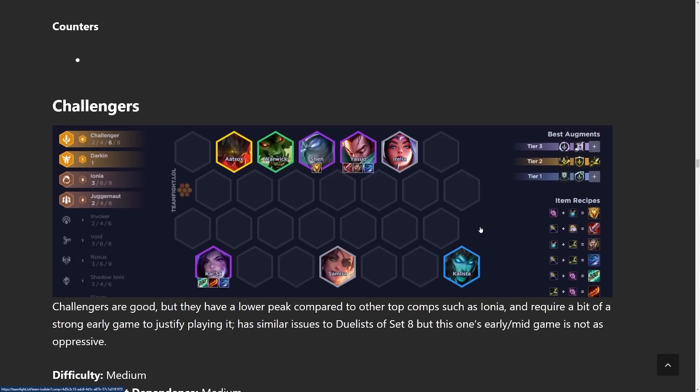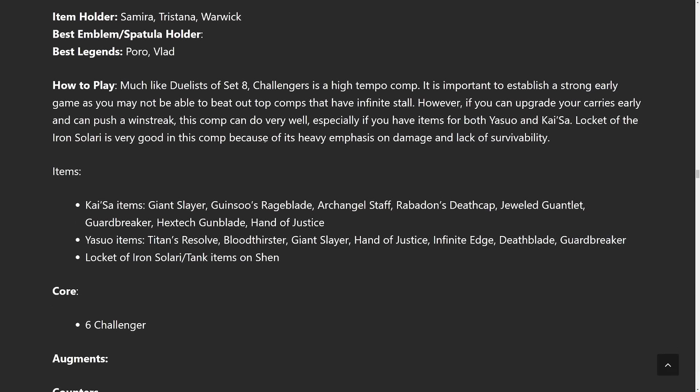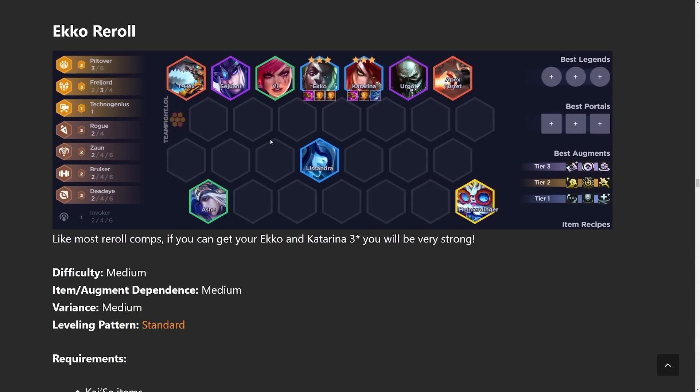Challengers are decent but nothing super insane. What's good is you have a lot of secondary carries — duo carry Kaisa and Yasuo, then tertiary carry Kalista. If you end up getting a lot of items on Kalista, run Gwen over Aatrox because you get Shadow Isles that way — Shadow Isles is really good for Kalista and stabilizes the comp super hard. The other way to play Challenger is to just reroll for Kalista, get her to three star, and play two or four Shadow Isles. Overall the comp is pretty solid — not my first pick, but definitely winnable.